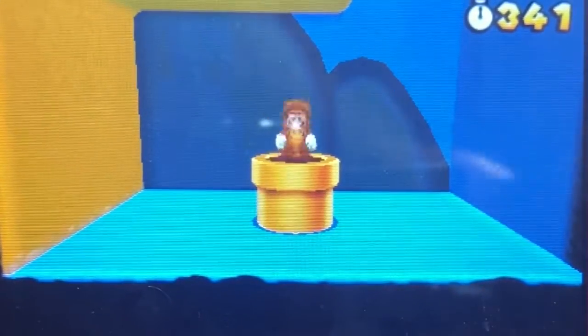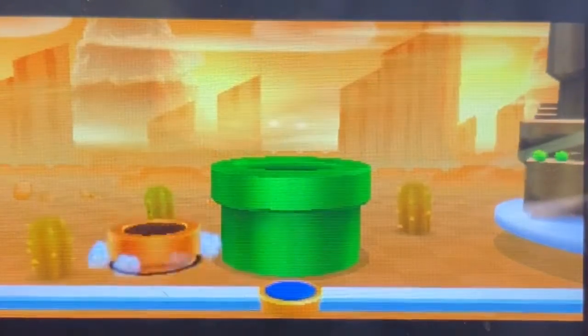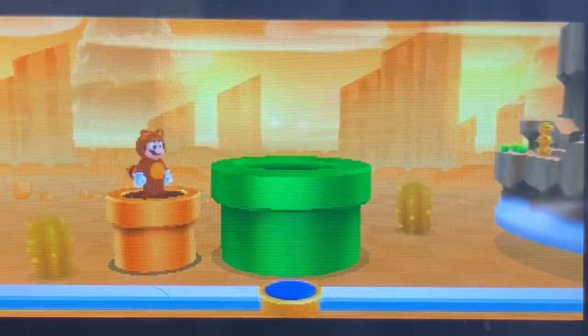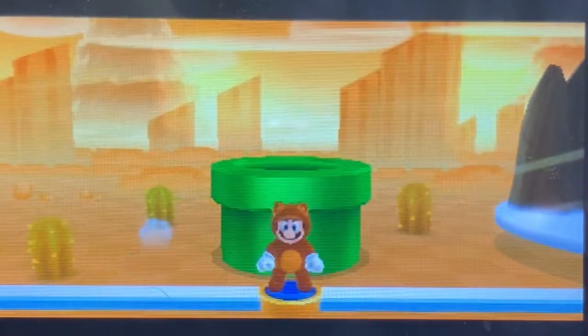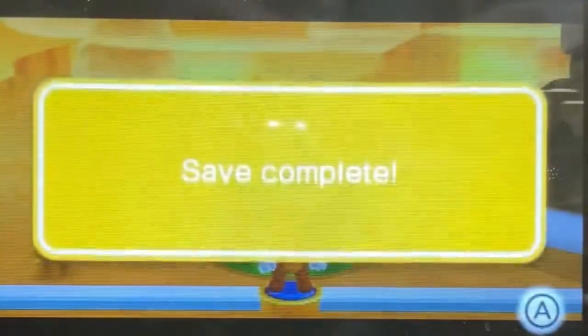There we go — that's what I was trying to do. If you go over here, there's a secret pipe. In this pipe it will lead you over to World 5, skipping the process of getting through World 4. That's why I'm showing this on my 100% save file and not on my other one, because it wouldn't make any sense. So there you go — there it is.